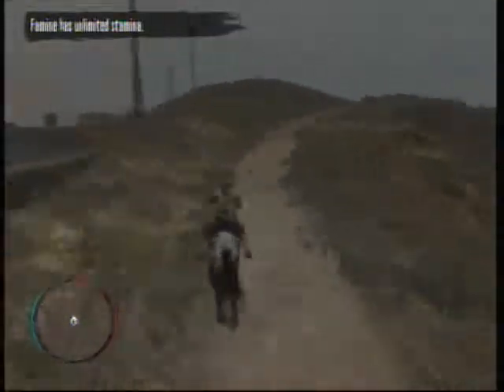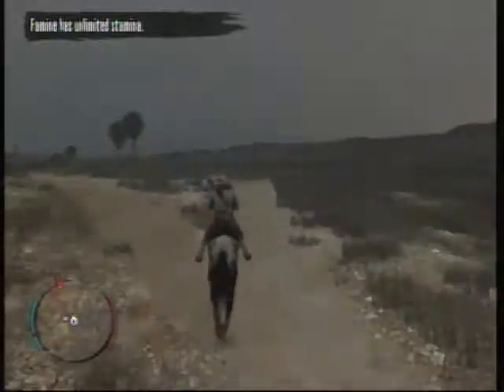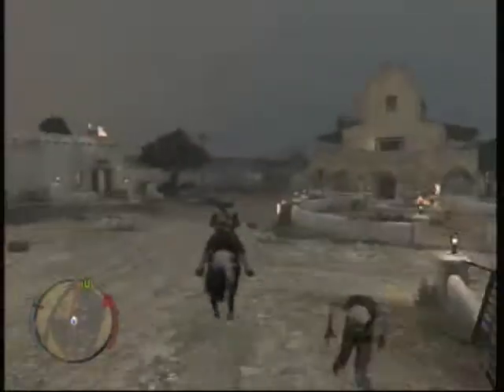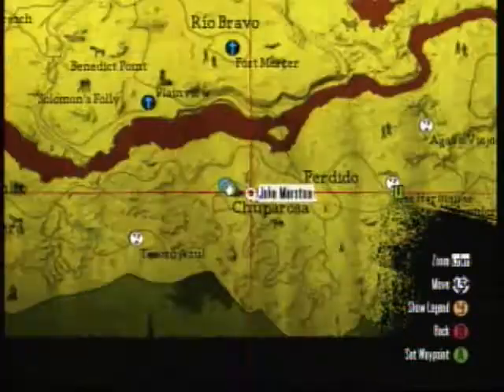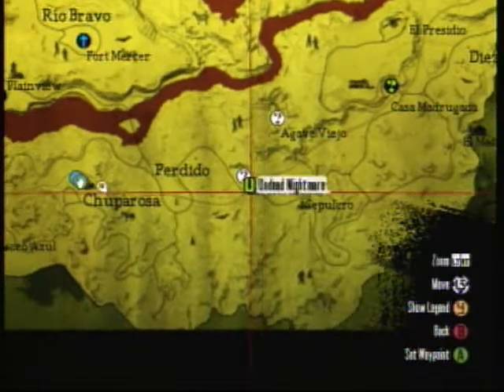It says up in the corner: Famine has unlimited stamina. You can travel really vast distances faster apparently with this horse than other horses — if you look at the stamina marker, his stamina isn't going down at all. I just left Chuparosa.